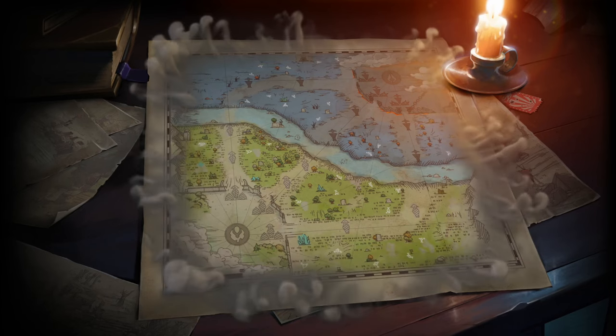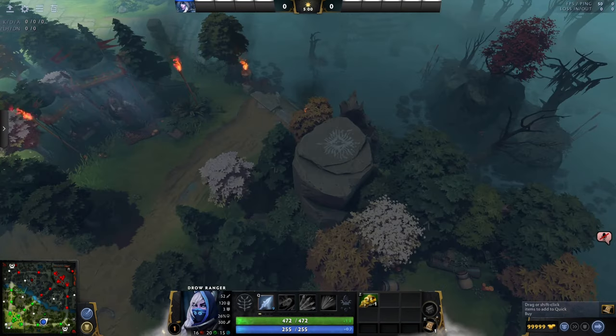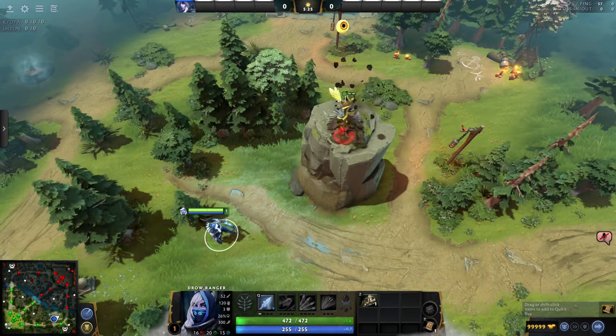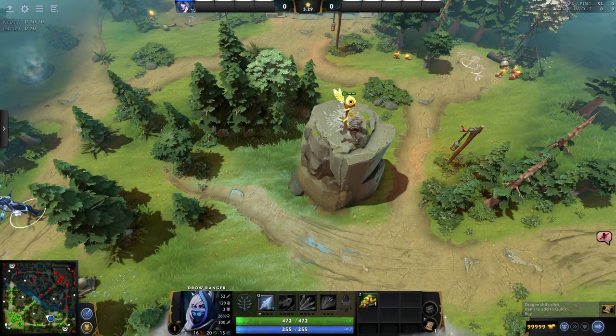Towers also have backdoor protection in 4 key zones. If there's no creeps in this zone for 15 seconds, backdoor protection kicks in, giving buildings insane armor and regeneration when damaged. Ward Cliffs are small circular cliffs at the highest points of elevation — perfect for observer wards, but both teams know that, so feel free to be creative.